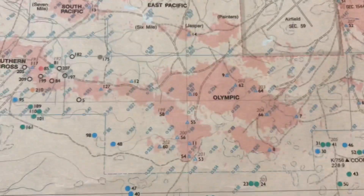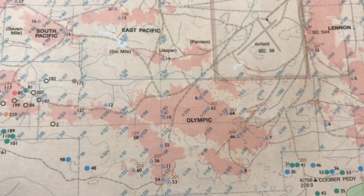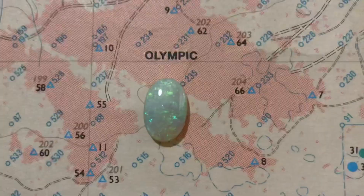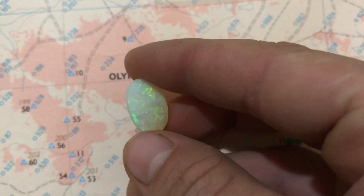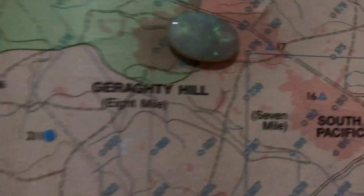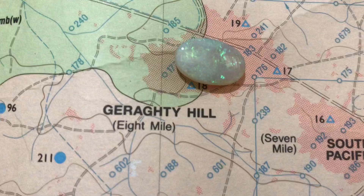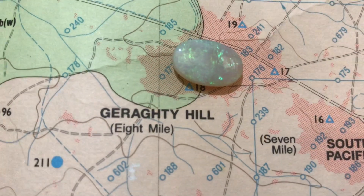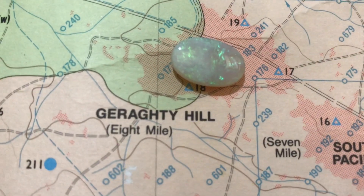I'll be showing you some gems from a few of my favorite fields. First we'll start with 8 Mile. Here's a stone — it's a ripper of a gem this one. Got real bright green, the whole stone is green. 8 Mile is a great field because heaps of opals have been found there — some of the best in the world. For example, the 5 Australia stone is the best white opal in the world, most valuable. That was found at the 8 Mile field and there's been millions of dollars mined out of 8 Mile, which is really good.